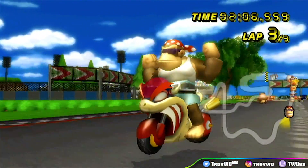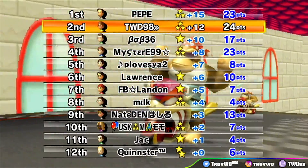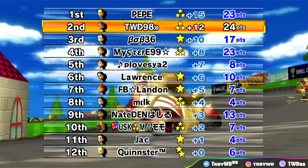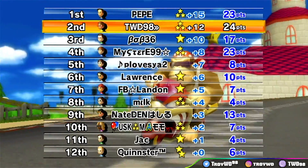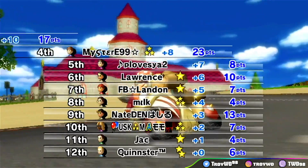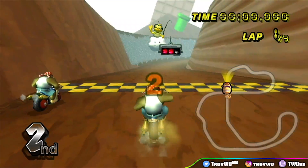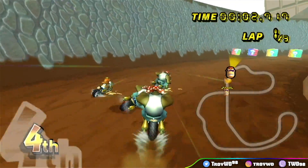Next we're going to play N64 Choco Mountain, which was an old, old retro. And this rehaul is very similar to the one we just played, DS Mario Circuit. Updated textures, better ramps, and I think there might have been a boost panel added or something. Oh, there's a zipper ramp — that's what it was. The old Choco Mountain — I always called it Coco Mountain.